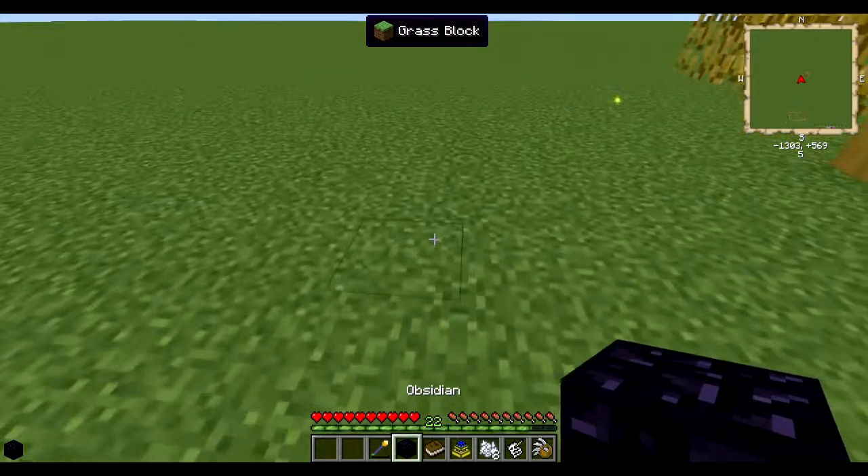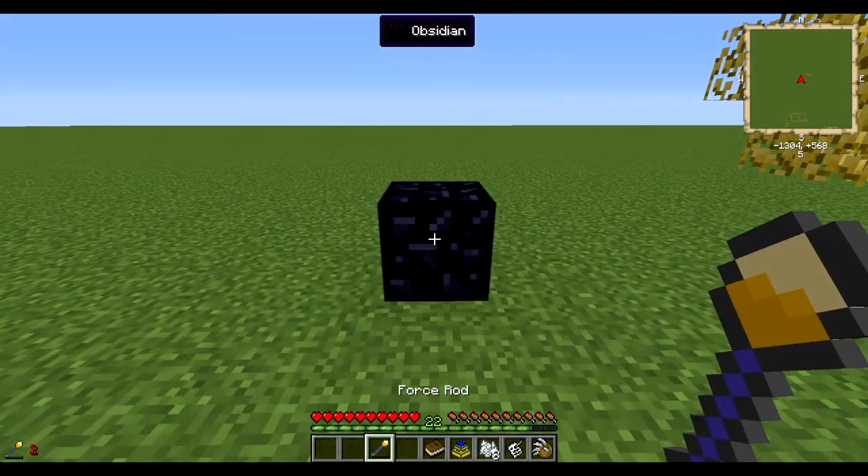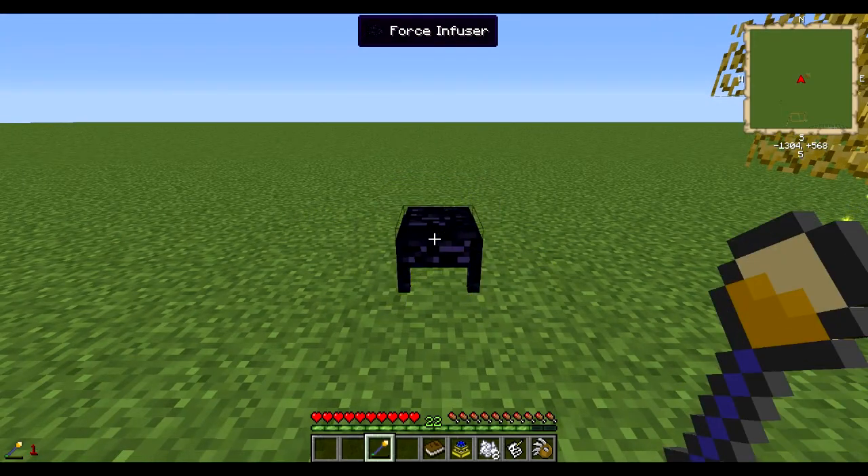The next thing you're going to use your force rod for is to make your infuser. You place a piece of obsidian on the ground, right click on it, and we have our infuser.